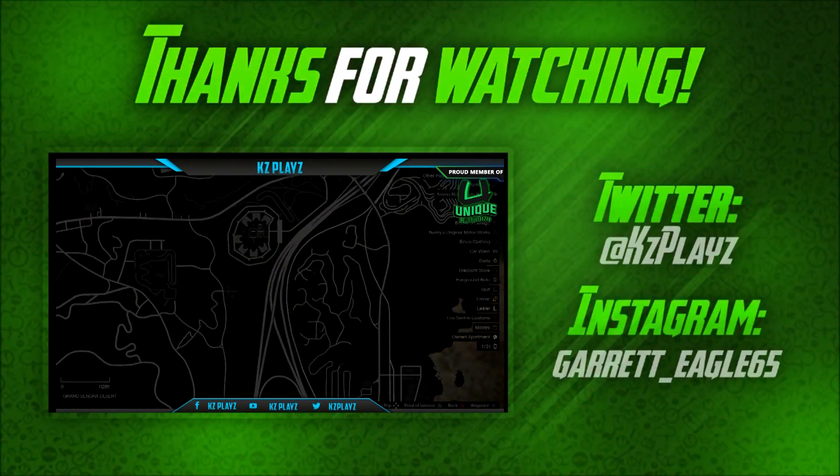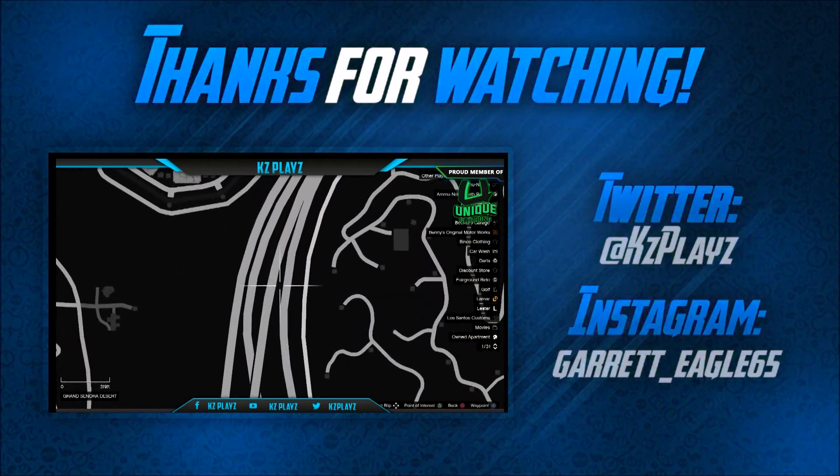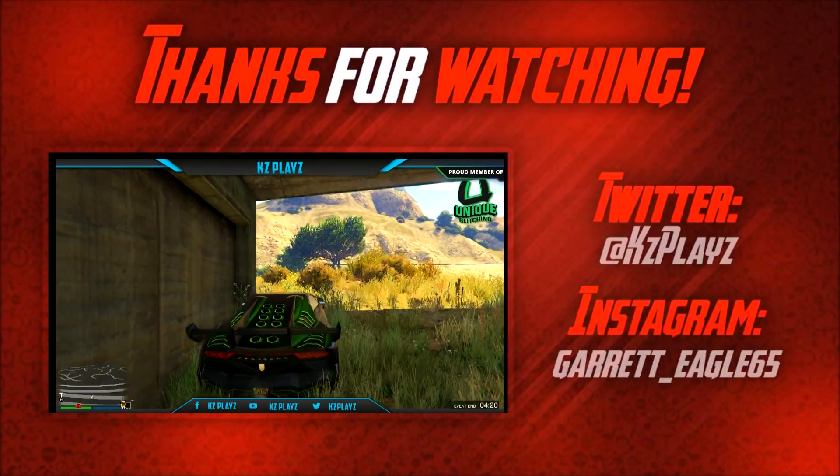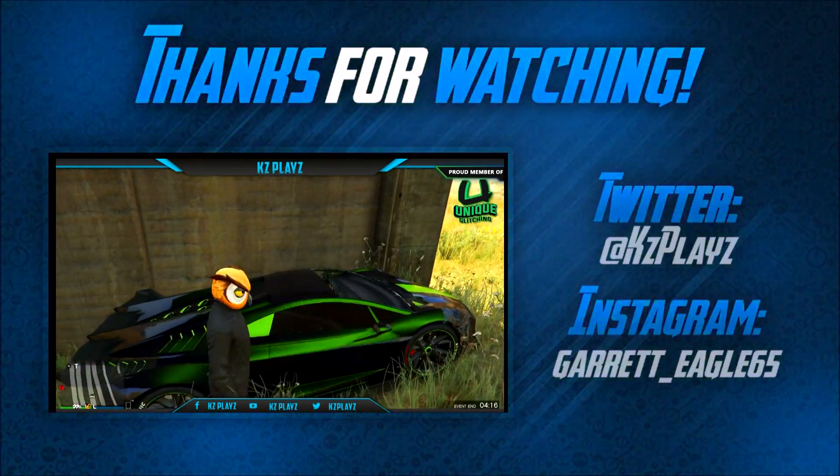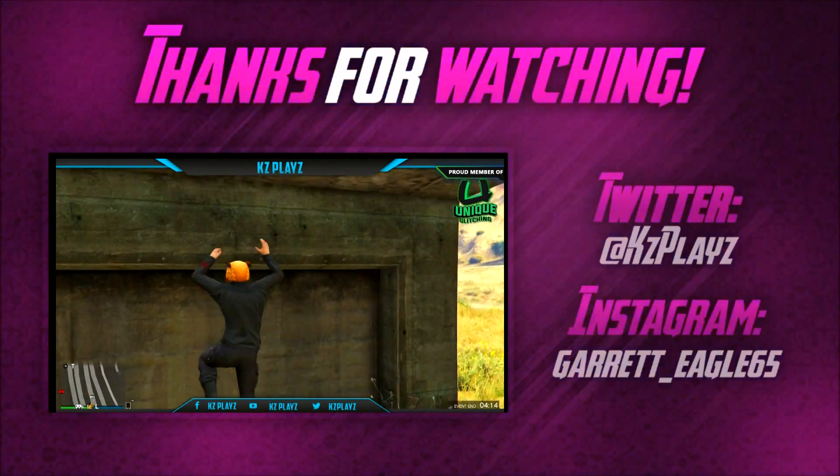What you want to do is make your way over to this location on the map Havoc. Once you do that, you want to twinkle your car exactly how I do. Once you do that, you just want to jump on the car and jump through the wall.